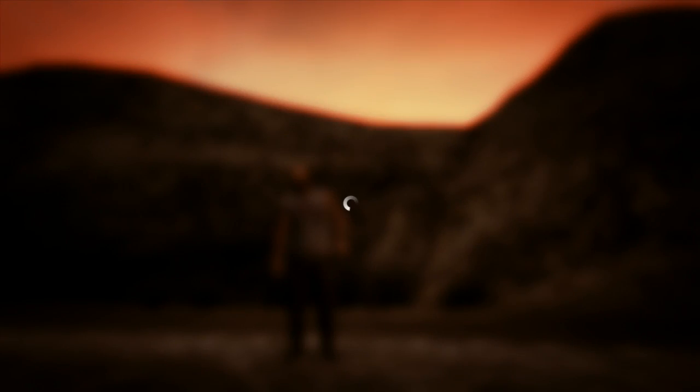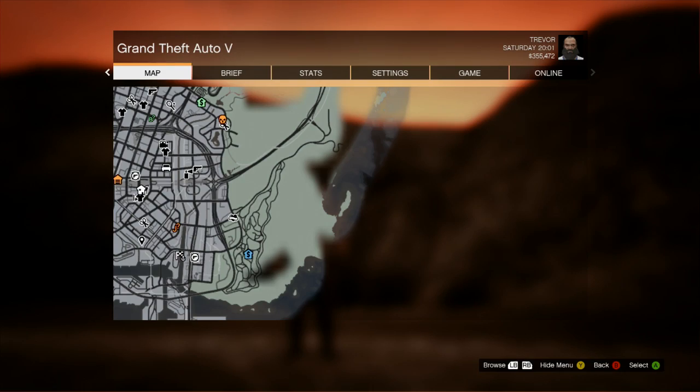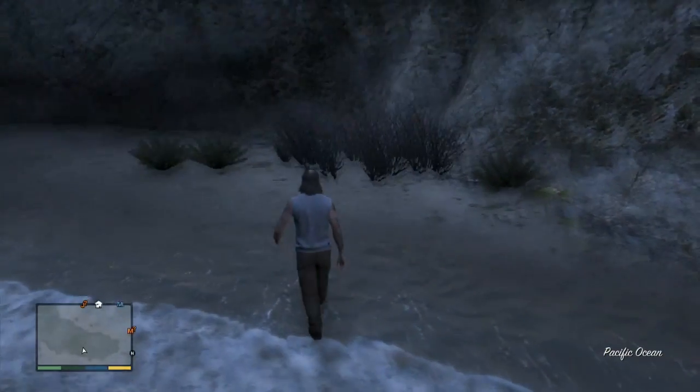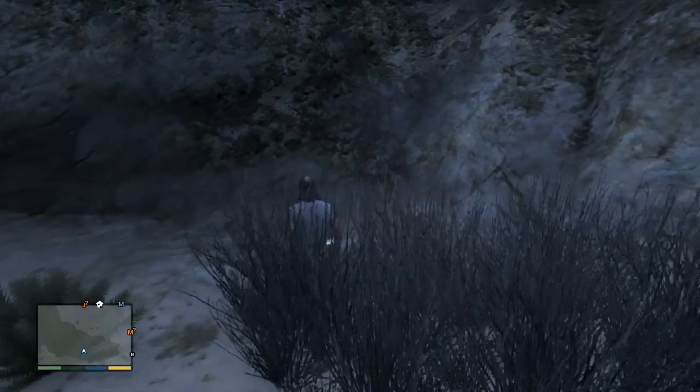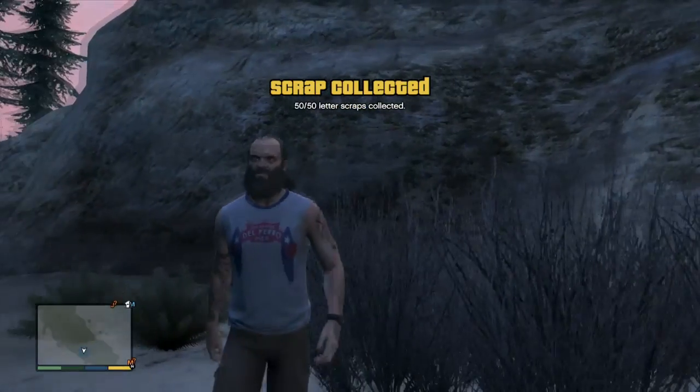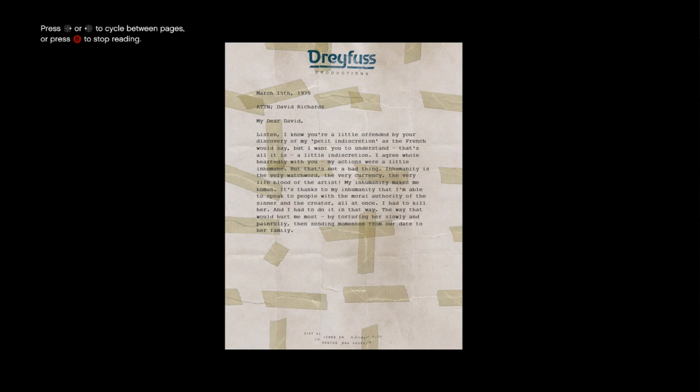Letter scrap number 50 — the final letter scrap — is on this little island just off the coast. That's where we are and you need to head to the northeast of the island, just in these little weeds or shrubs, and that's letter scrap number 50. 50 out of 50 collected. And there we have it — that should be achievement unlocked. You basically get all the letter scraps, piece them together, and it gives you a clue as to what's gone on. I hope you enjoyed the series — please like the videos if they've helped, and we'll see you next time on some more achievement-based vids. Thanks for watching.